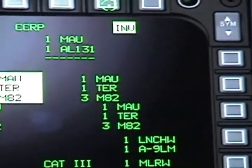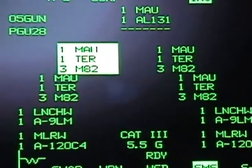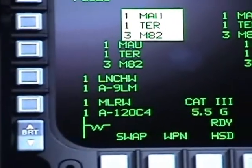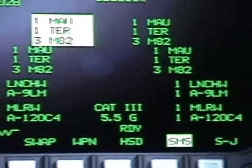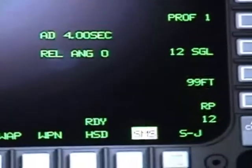The fourth one is the inventory (INV) — this will show you what you are carrying and all the weapons you have on board. You have twelve MK-82s, and you have one AIM-9M on one wing and 120C4 AMRAAM missiles on each wing. To go back to the other menu, you just click again on inventory and it will bring you back to the page you were on before.